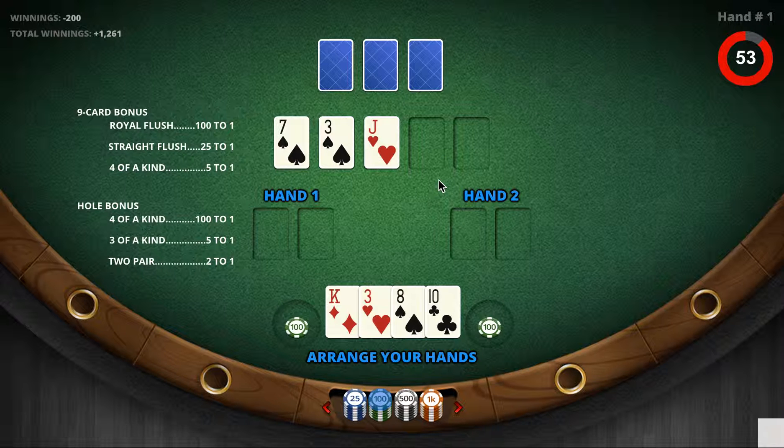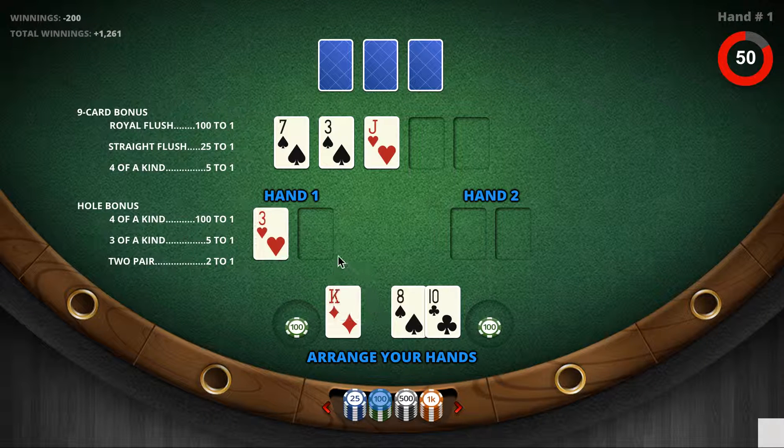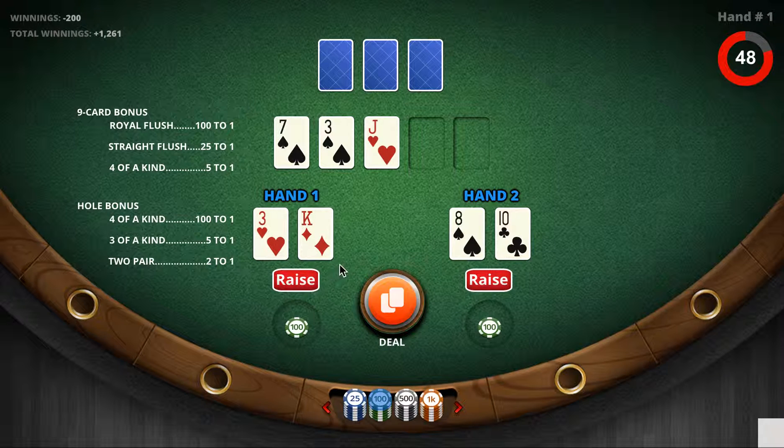The player then separates his hole cards into two sets of two hole cards. He may then raise neither, one, or both hands. In this case, neither.